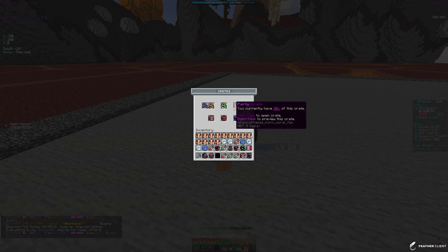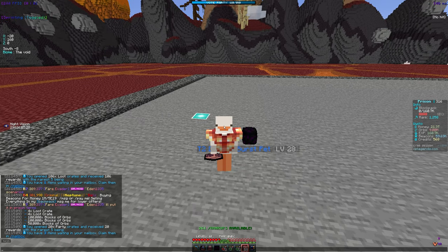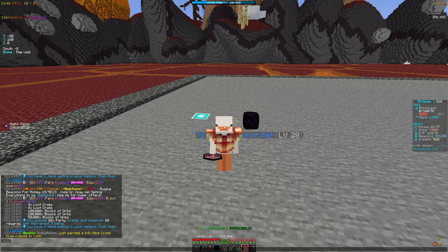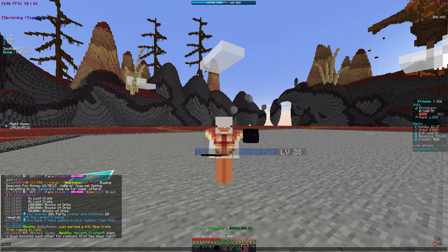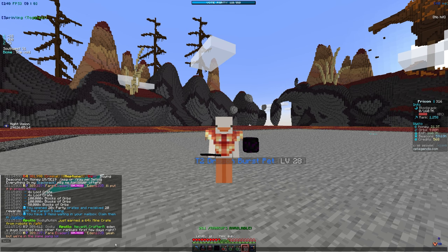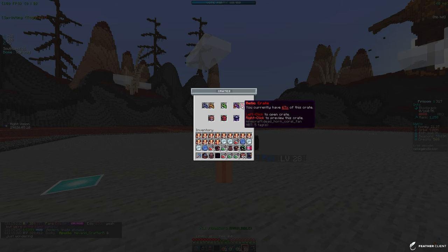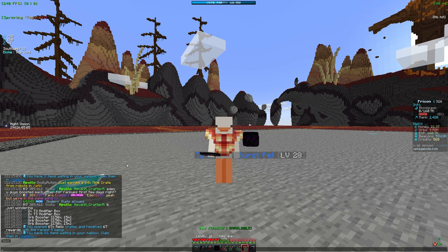Now let's open the party crates — I got these from events which are pretty fun on the server. I won one and got 500 credits, which you can use to buy ranks and other stuff in the store. We got some loot boxes, 4x loot crates, and some blocks. Then opening the last relic crate keys we got four tier-day modifier boxes and some ore boosters.